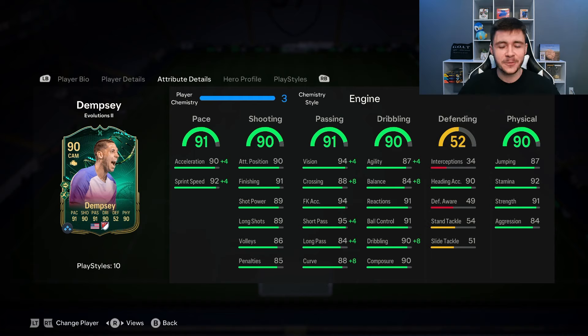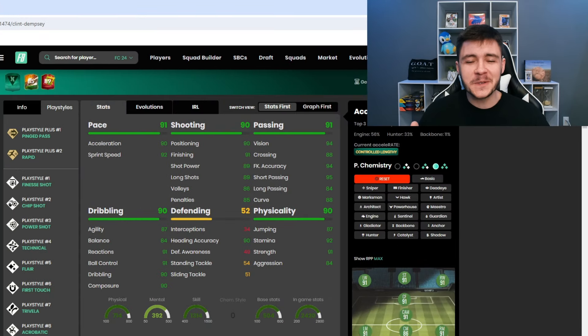He also has 90 heading accuracy as a bonus, and 90 physical is another huge part of his game. 92 stamina is huge if you want to use him in midfield, plus 91 strength and 84 aggression — he should be very strong on and off the ball.